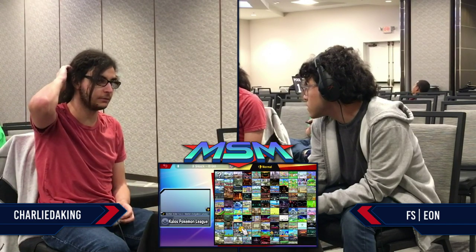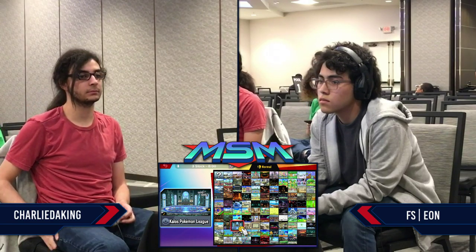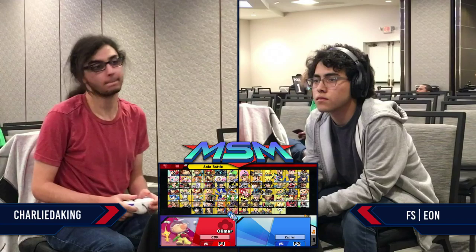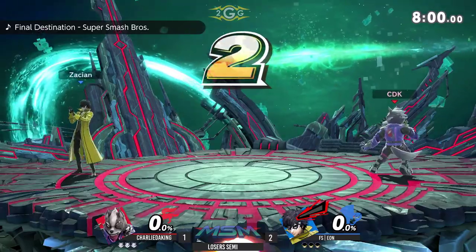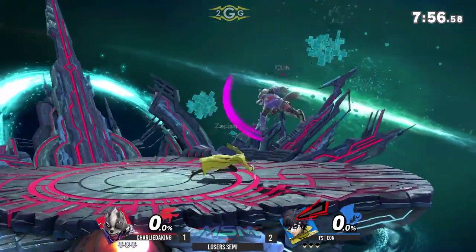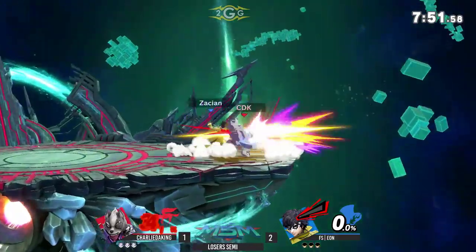Quick two-minute drill coming in from Charlie — gonna take that game. You don't have to be in the lead at any point in the game to win, so it doesn't really matter how much advantage you are in. And the Joker coming out again — the constant switch back and forth. It'd be hard for me, but Eon does it pretty effortlessly. It's also gonna be hard for your opponent too, so I'm sure that's a factor in and of itself.